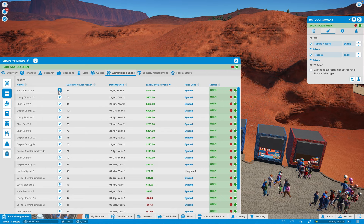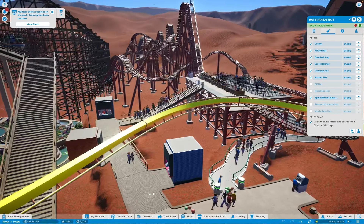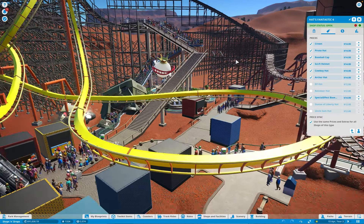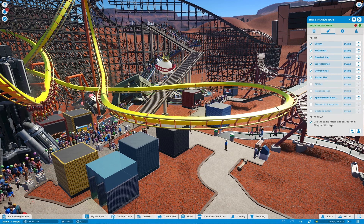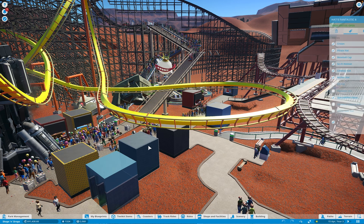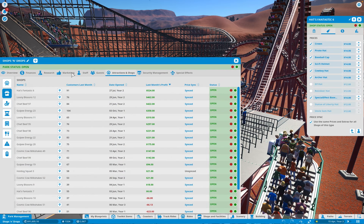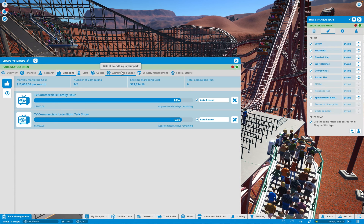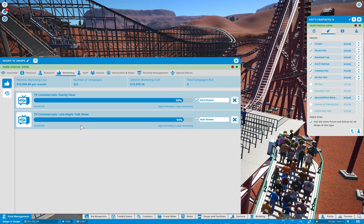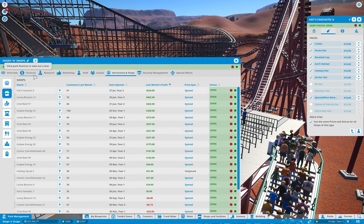Hatstastic Six was a big one. Right outside of Venom, I created a bunch of shops. I built two roller coasters — Venom and another wooden roller coaster — making this a huge area. Guests get off the rides and there's a bunch of shops right there: Gopi Energy, Chief Beef, another Gopi Energy. I also ran a marketing campaign — a Family Hour — once I had a lot of the shops established, just to push me over the edge.